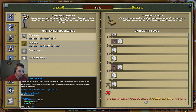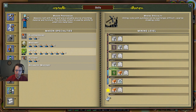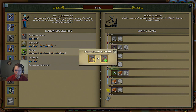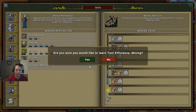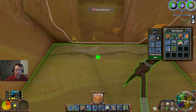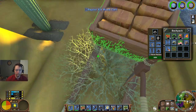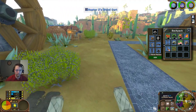Which means we should be able to get our first one. Do we want mining efficiency or calorie reduction - related tool by 20%? Let's go ahead and use mining efficiency.